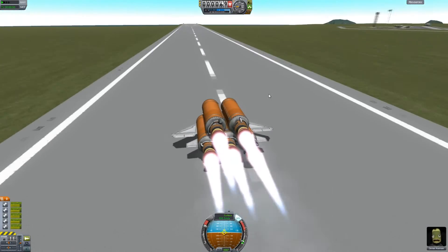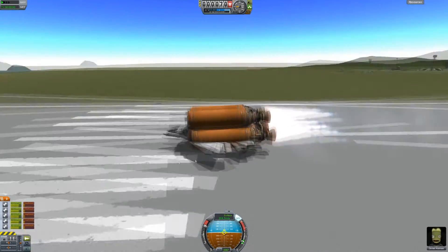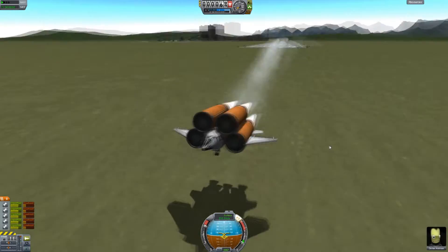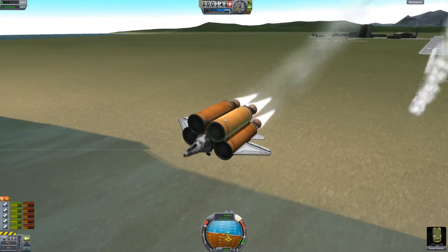260 looks like the fastest I'm going to get down this runway. I'm pretty sure this thing is going to crash any second, especially since I forgot these nose cones — that probably slows it down. Oh, I made it! Wow. 208 though, so we're well off the 260 meters a second that I originally had.